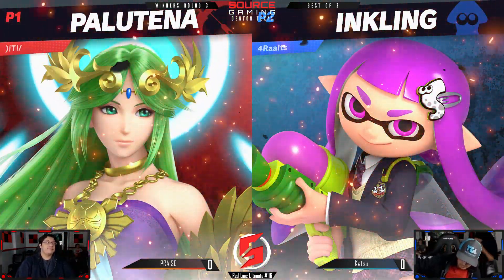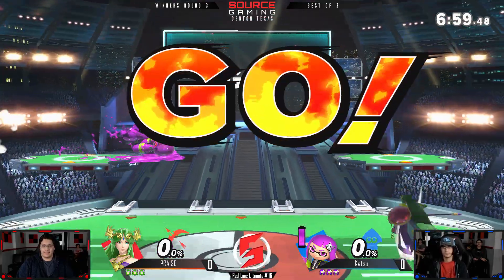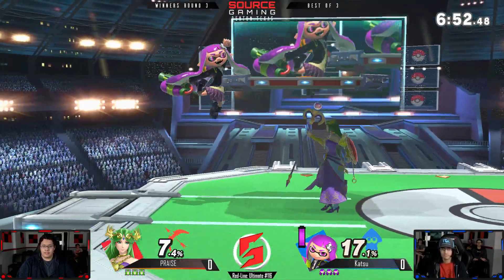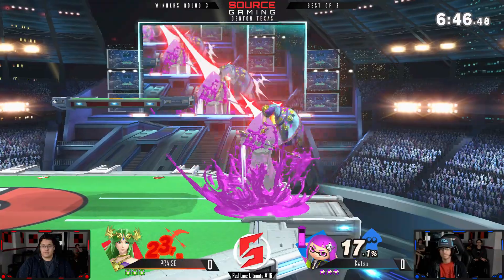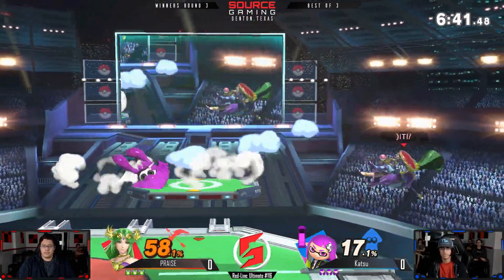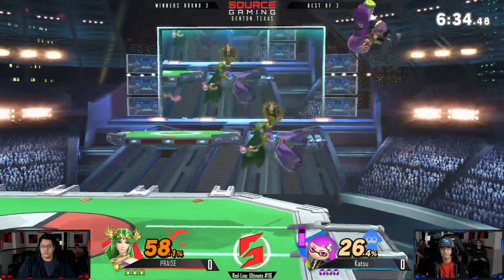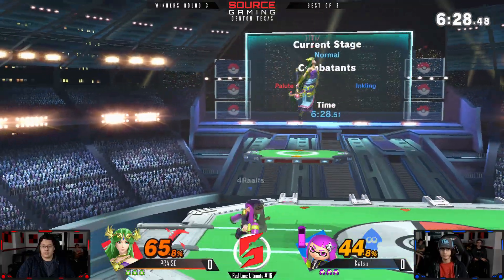I believe this is actually one of Jameh's friends, if not his brother. Yeah, I see them team a lot. Praise's Palutena has actually been improving a lot lately, so I'm excited to see how he does. He has a really solid neutral, so let's see how he applies it in this Inkling matchup. This is an interesting matchup — both these characters have a really good neutral, so we'll see a lot of mind games going back and forth. The fact that Inkling is such a short character really helps her out in a lot of situations, just because that dash helps you get away from getting grabbed by Palutena at times.